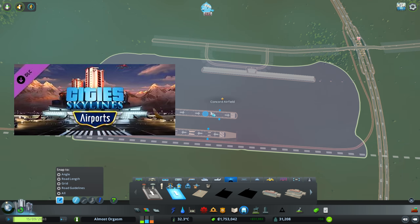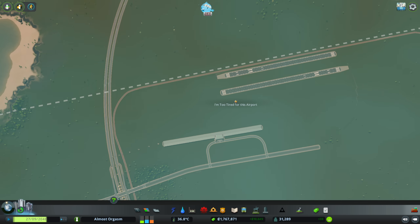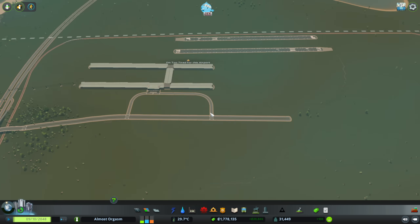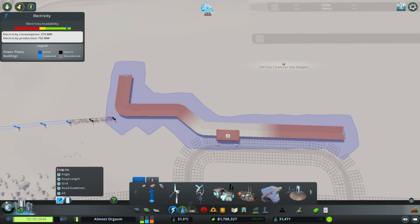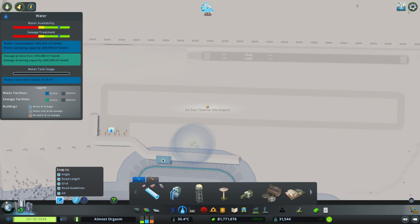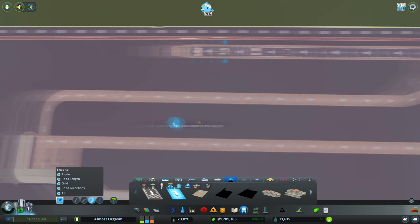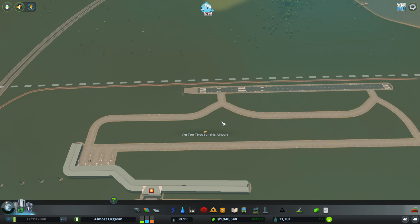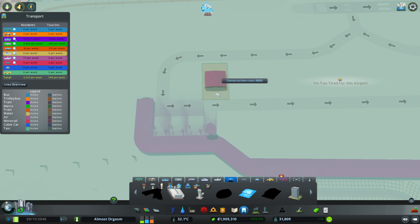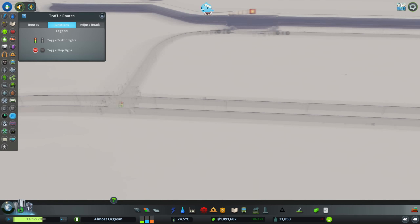Moving right along and into the Airports DLC — another recent release and another big hit for me. As a former airline employee, I have a bunch of fun every time I bring this DLC into a city, but boy am I ever awful at designing an airport, and this one is really no exception. After a lot of hours being awake — like 20 or something — I got the airport up and functional. Eventually it reached three stars and I created an airline, but before the city got much further, I faced a potentially run-ending make-or-break moment in the history of this city, whose name I have been completely avoiding until now. And I'm still going to avoid it.